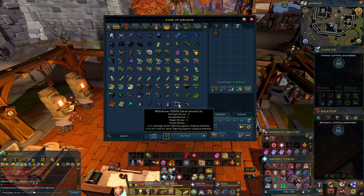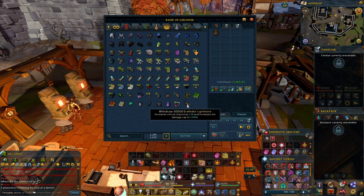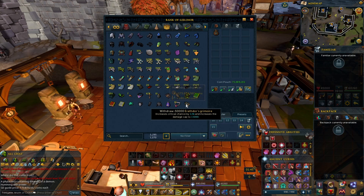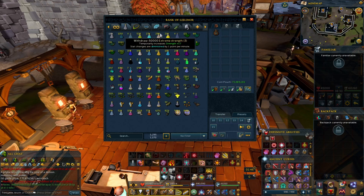A Salve Amulet — 20% damage and hit chance against undead — you already know that's good to have. Eryth's Grimoire — if you have another one, this is also really good to have because of the extra damage, but the upkeep is kind of high.